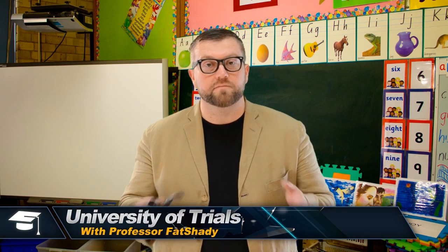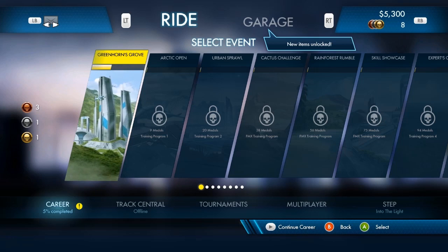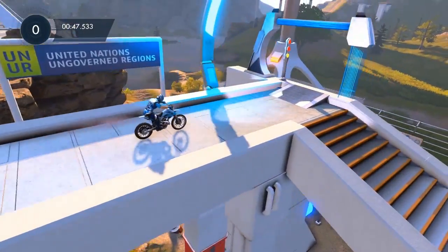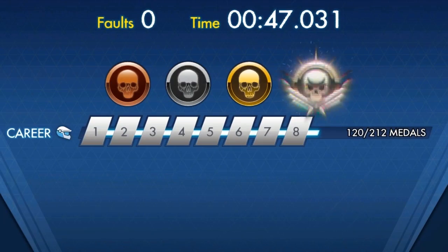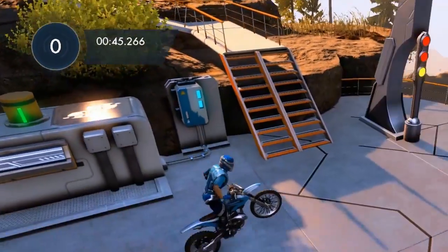Now that we've talked about the controls, it's important that you understand what to do with them. So, let's now talk about the objective of the game. When Trials Fusion starts, you'll only see Greenhorn's Grove unlocked. This is a grouping of beginner difficulty tracks, and you won't be able to proceed until you've earned more medals. There are four types of medals: bronze, silver, gold, and platinum. You'll earn these by completing the game with the least amount of faults in the fastest time possible.